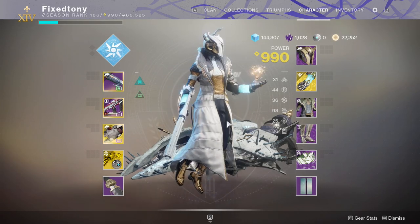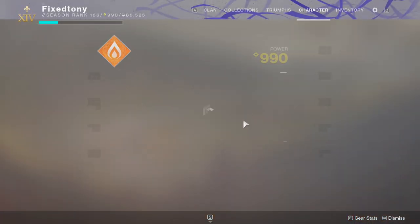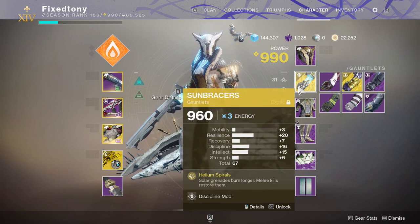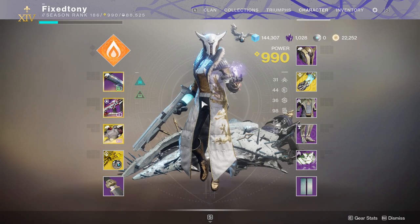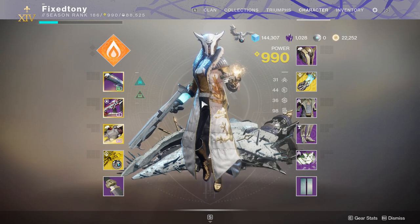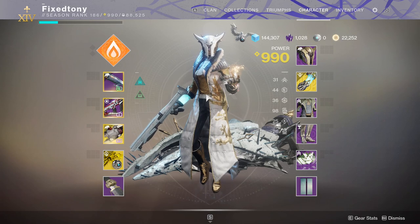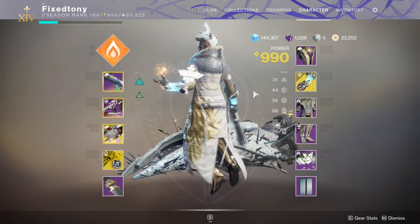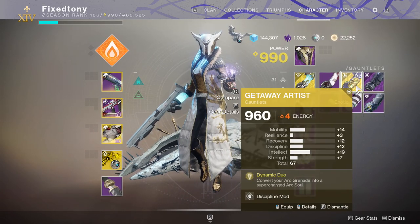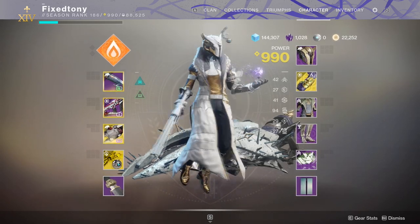This build works especially well with middle tree Solar. I can kill someone with my melee, then throw grenades, then throw protective grenades — basically hold my grenade and give everyone an overshield. I usually throw two or three overshield grenades and call it a day. It's a build I like when I want to mess around or when the team needs heals. I have Getaway Artist equipped — not gonna lie, it was mostly for fashion.